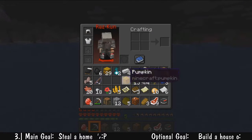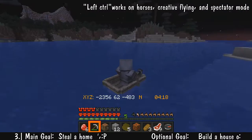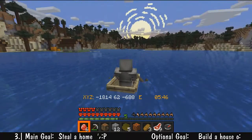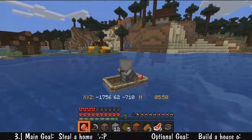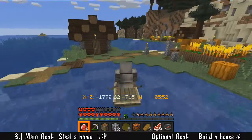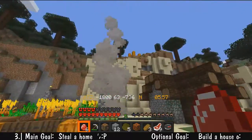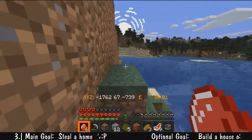Moving on to step three: find a place you want to live, because our inventory is extremely full right now. The sun is coming up and we've made it back to the village — I think this was the second village I found around these coordinates. I've got to make a decision which one I want to live in. I was liking the spruce forest one. It's up to you if you want to build your own house or just steal one of theirs — I'm probably going to start by taking one and adjusting it.